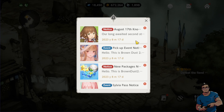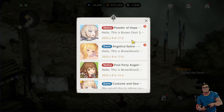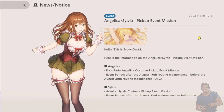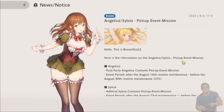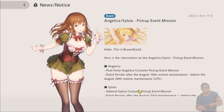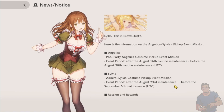Okay, there are several items here. Here is the information on the Angelica and Sylvia pickup event: the Full Party Angelica costume pickup event mission starts August 16th — which is technically today, though it's already August 17th here due to the time difference.